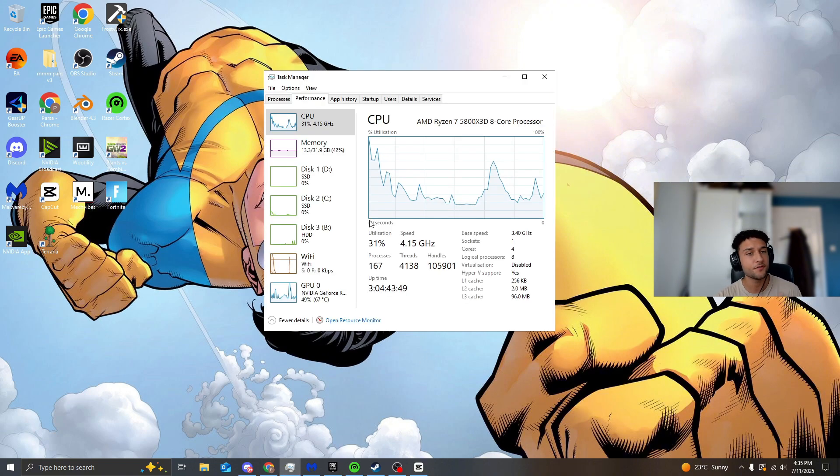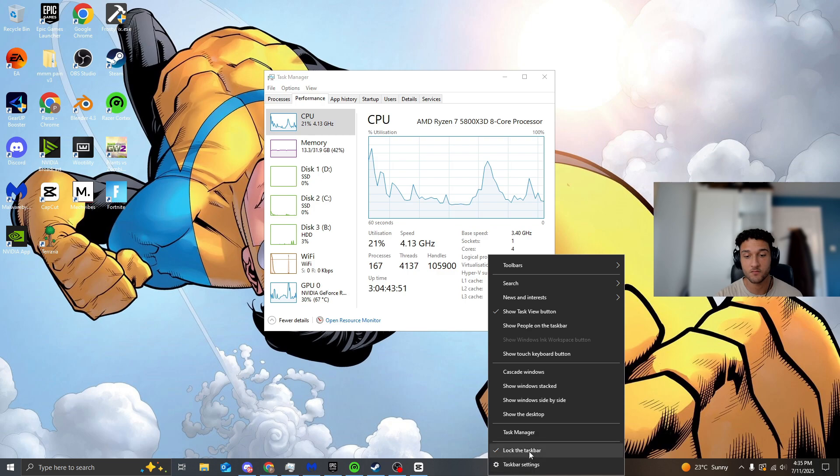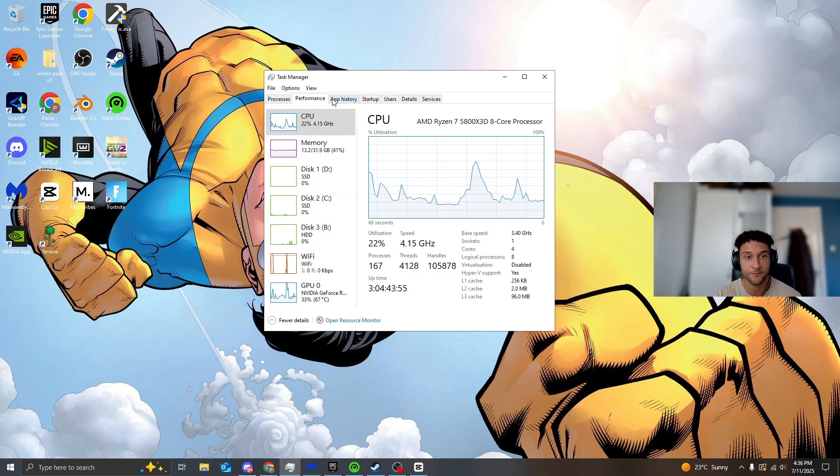If you're wondering how to actually see your processors, right-click on the bottom and go to Task Manager. Once you're in Task Manager, go to Performance, then CPU, and right here you're greeted with your processors. Anything above 110, in my opinion, means you are actually putting your PC at bottleneck level.